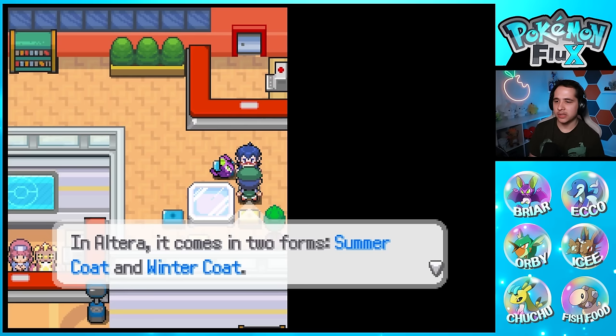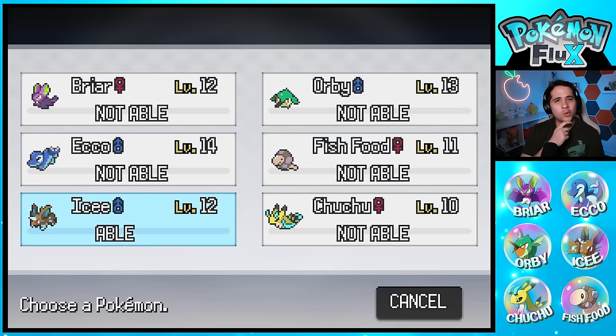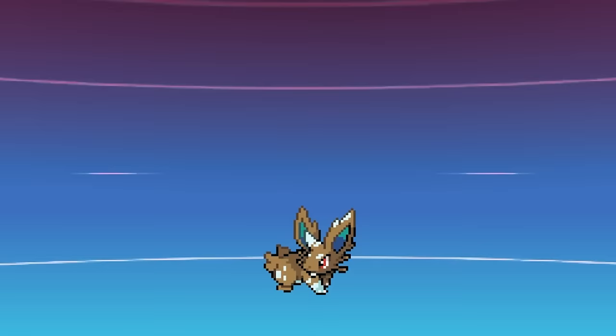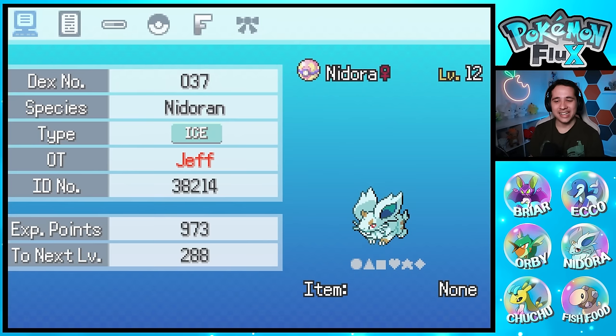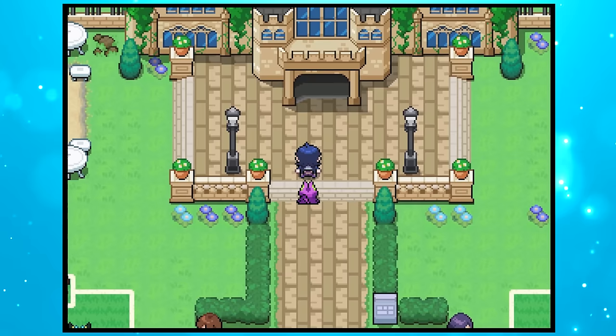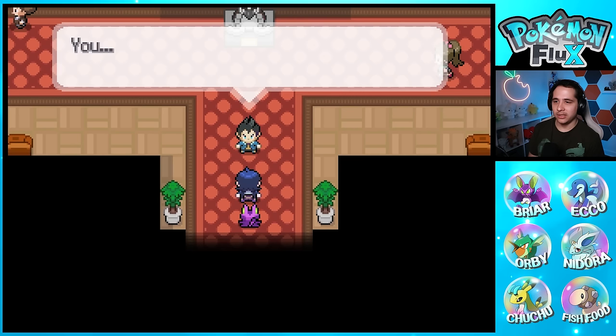At the Pokemon Center I find an NPC offering a trade — Summer Coat for a Winter Coat Nidoran. I trade away Icy and get back a Pokemon that looks completely different — the opposite pattern, blue with little brown spots, and it's Ice-type! I thought it was gonna evolve into Ice Ground, but this is awesome. Now it was finally time to check out the school tournament. We head to the prestigious Alba Academy and notice quite the commotion outside, with rival Skye there but about as helpful as normal types against Ghost Pokemon.